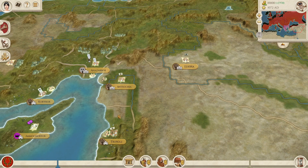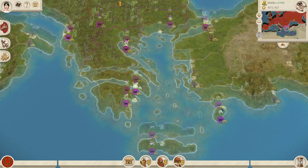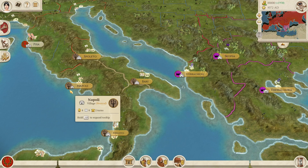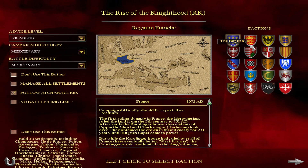I've added some of the Levant: Edessa, Antioch, and Tripoli. That's pretty much everything I have to show right now for Chivalry Remastered. I'll be sprinkling in some clips of the original Chivalry Total War map, units, and 2D art just to give you an idea of what I'm going to be working with.